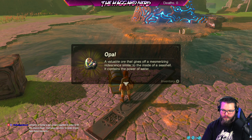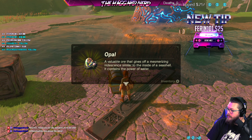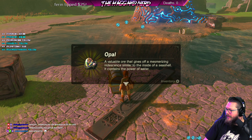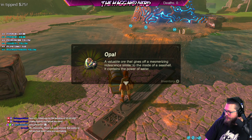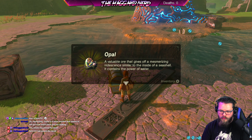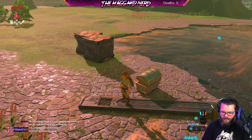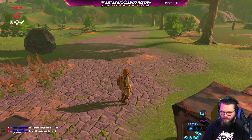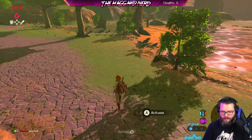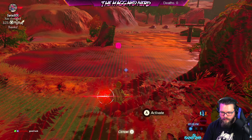So that's an opal — gives off a mesmerizing iridescent sheen. There's a noise monitor in this game — when you're making a lot of noise and trying to be stealthy, that's your stealth monitor. I'm sure it'll come into play later on.